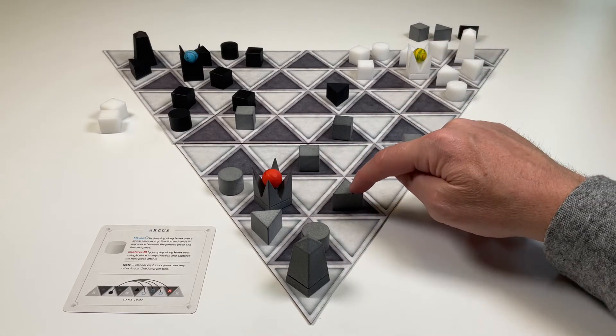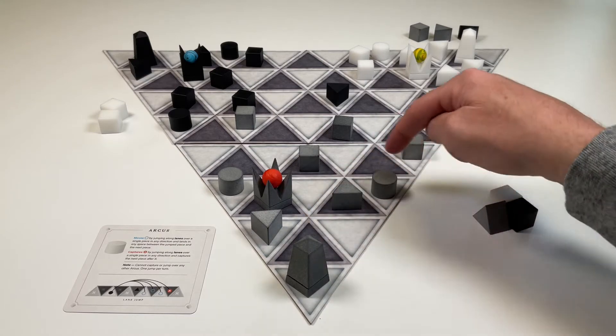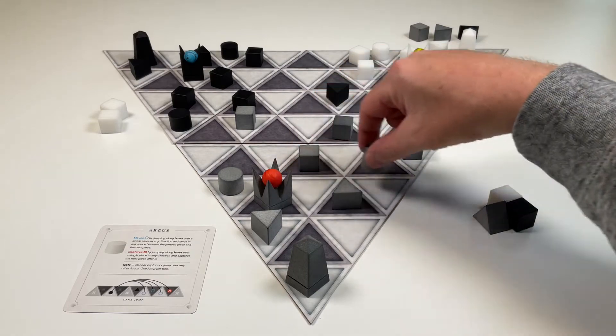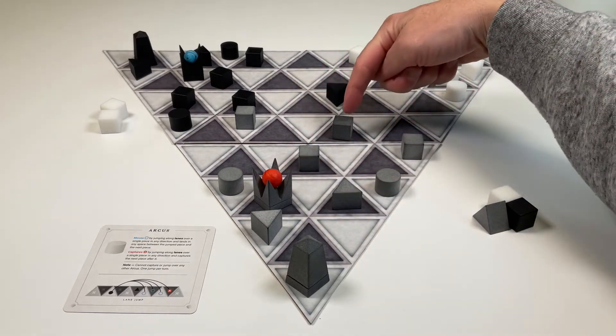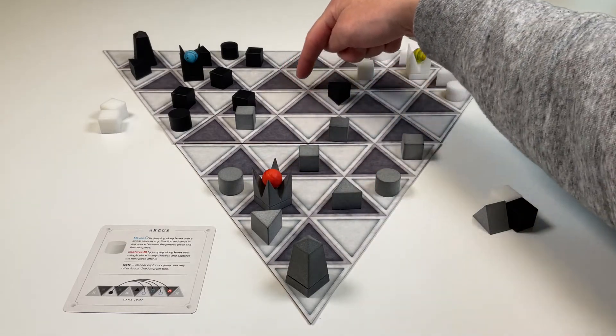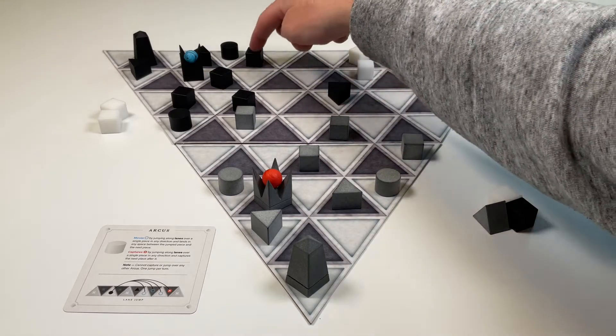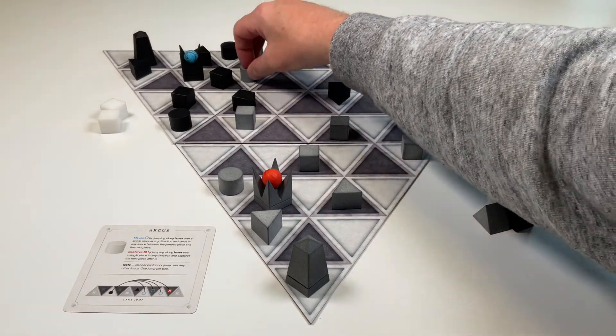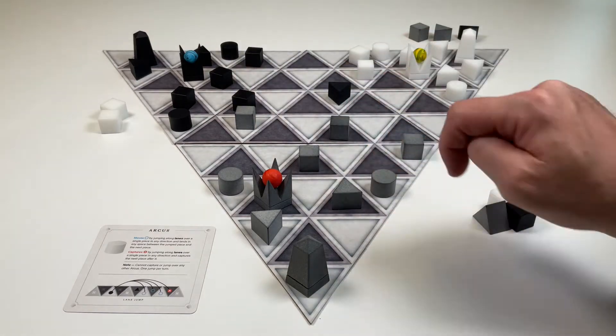They can land at any space between the jump piece and the next piece. It could also move laterally — it could jump this piece and land there. It could also move down this lane, jump a single piece, and land in any open space between the jump piece and the next piece. That's movement for that Arcus.